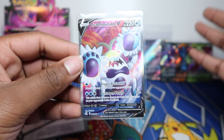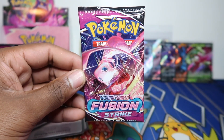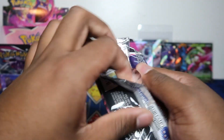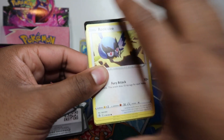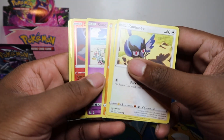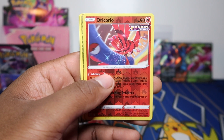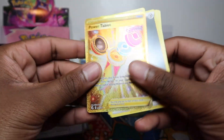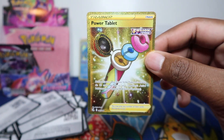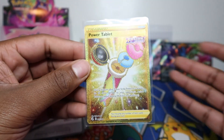Chonkable full art — first time seeing this one. Two full arts in this box, let's go! Hopefully we can still get a secret rare. I paid over retail and drove quite a long way to pick these up just to deliver early content, so hopefully you appreciate the effort. Secret rare here — let's go straight to it. Power Tablet — yo, it's giving polo suits! Power Tablet gold secret!